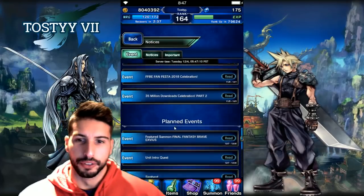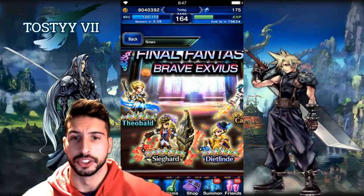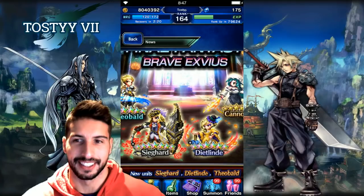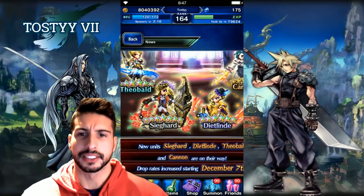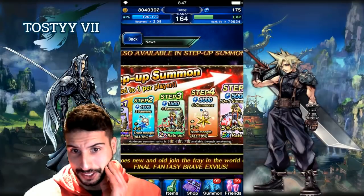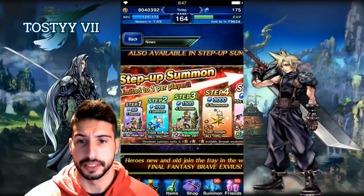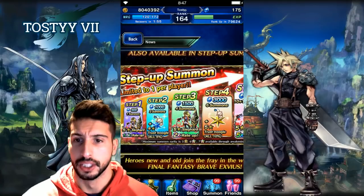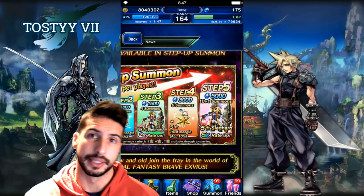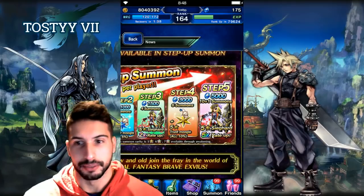For the featured summon, the good thing is he's the only 5-star on that banner, so the rates are gonna be a little bit higher. There are two 4-stars and one 3-star. The step of 7 summon works like this: 500 lapis for the first step (1.5x rate up), 2000 lapis for the second step with two summons and 5% moogle, 1500 lapis for the third step with four summons and 2x rate up, 3000 lapis for the fourth step with six summons plus 10% moogle, and the last step is a 10+1 with 5x rate up.